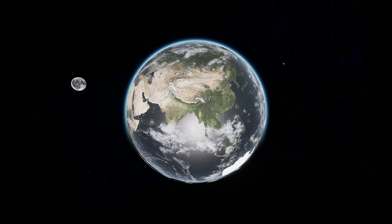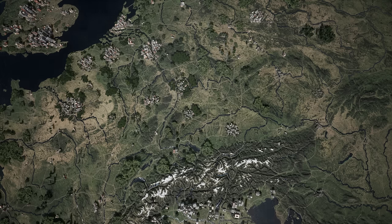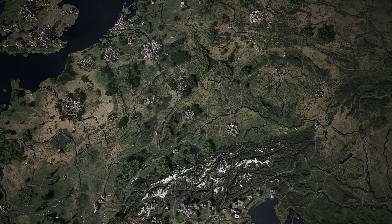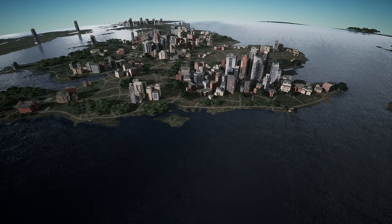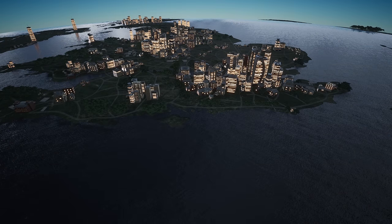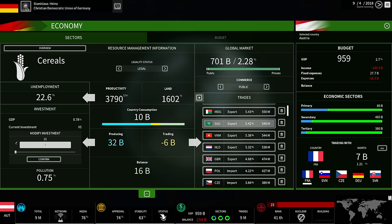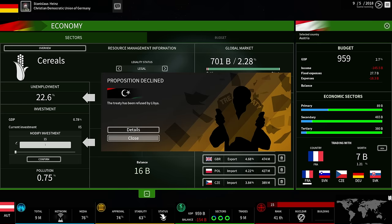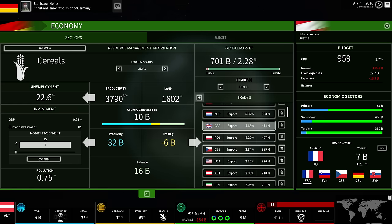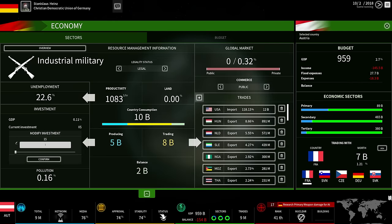Since Superpower 3 is based on the real world with accurate data, this means that not every player starts with similar capabilities and options. This isn't like a game of chess, where everyone starts with the same pieces. If you select a third world poverty-ridden country, you will not have the same economy, military, or diplomatic reach as a powerful country. But here lies the real challenge, and for most experienced players, the real fun of the game.